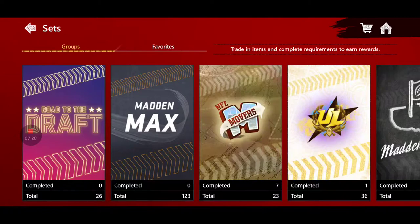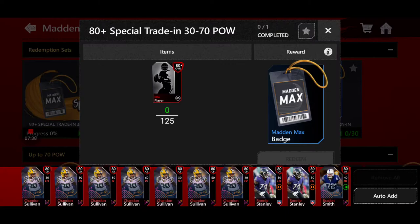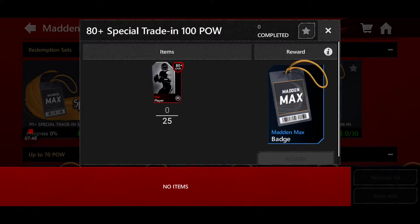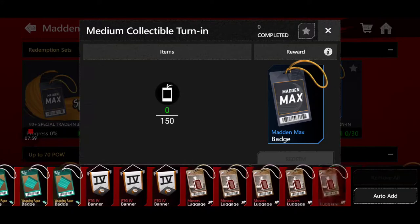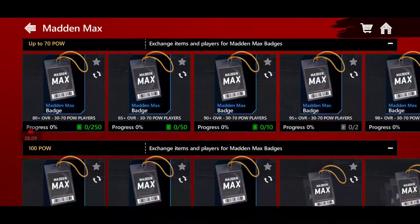Let's check out the Madden Max sets. There are special offer sets: trade in 125 80-pluses and you can get a Madden Max badge — you can only do these once. There's also a set requiring 25 100-power 80-pluses for more badges. You can turn in collectibles to get badges, and turn in large collectibles as well. So for those of you with leftover collectibles, this is a way to turn them in to get Madden Max badges.